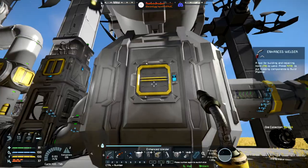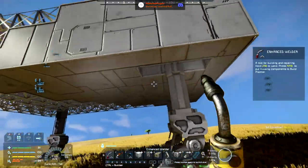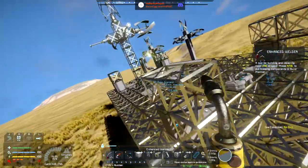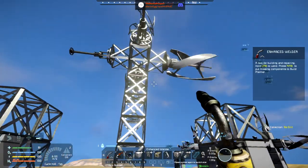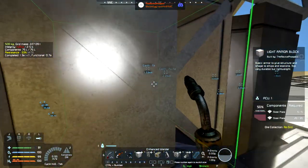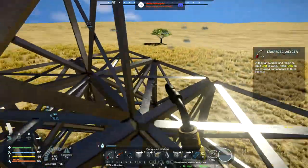We don't need to worry about powering the grid from our static grid here. It's very important that before takeoff we convert it back into a ship. As far as I'm aware you can do that process as many times as you need, as long as you're following the obvious rules of Space Engineers — like don't forget about Clang.